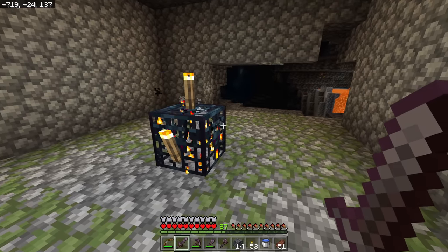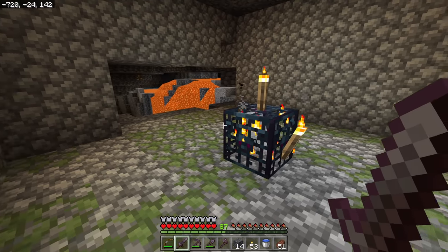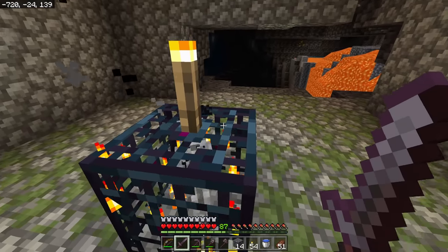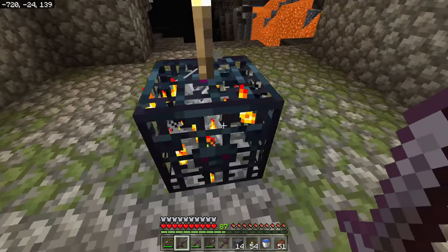Let's do this thing in steps. We already went over step number one, which was to actually locate one of these. Step number two: once you find the spawner you need to shut it off. We've kind of already done that one too — if you just put one single torch on the top of it right here, it's going to be shut off.